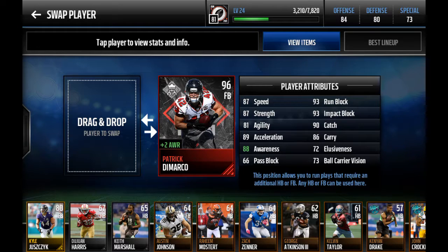87 speed, very nice. 88 awareness. 66 pass block is one of the things that stood out to me — not very good, so that's a little disappointing. But 93 run block, 90 catch, 86 carry. A very solid card overall.